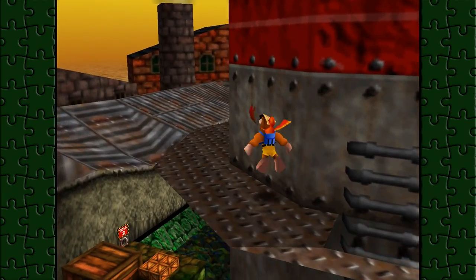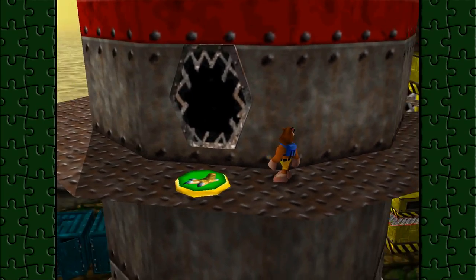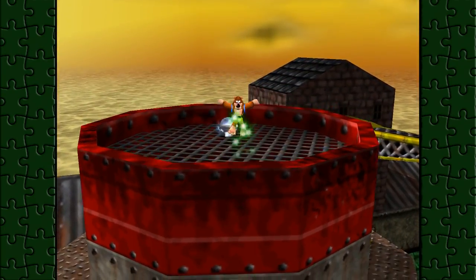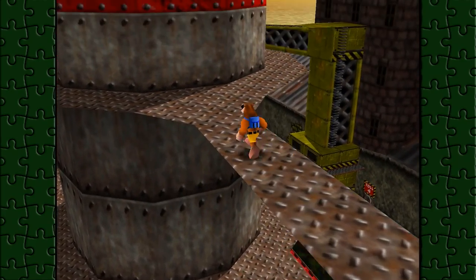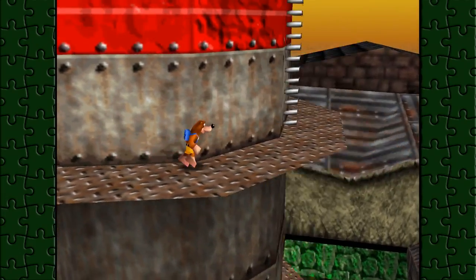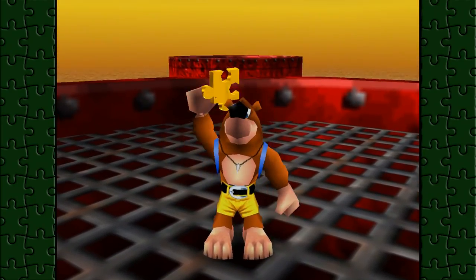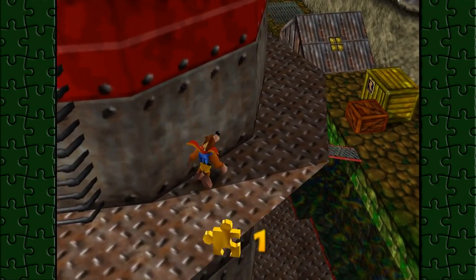I'm seeing those windows on top of those sheds — I'm thinking I could probably smash those. Also why is this one stretched? Very weird. Mumbo token! All that for one Mumbo token — well I guess we do have another transformation. I'll take it, why not.